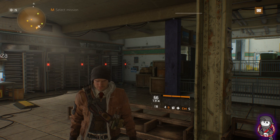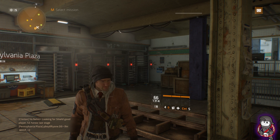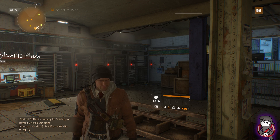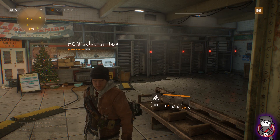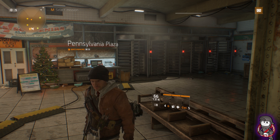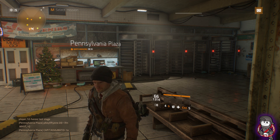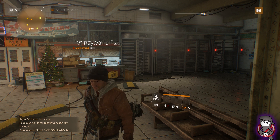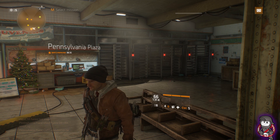Hey everyone, DST Ghost here back for another video. The Weekly Vendor Reset for 7-14-17. I'm going to do things a little bit differently. I'm going to show you what's in the base of operations as far as blueprints and the special equipment vendor, and then I'm basically just going to read over what's in the dark zone safe houses and checkpoints and show you screenshots of what is actually decent to buy.